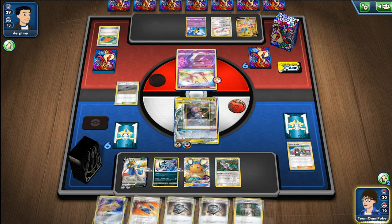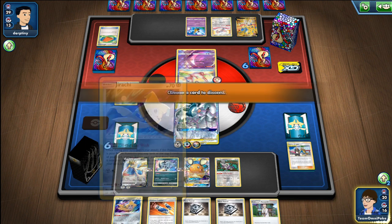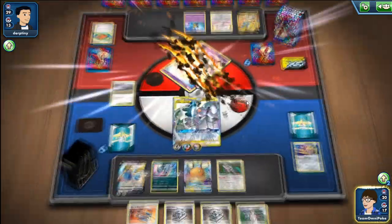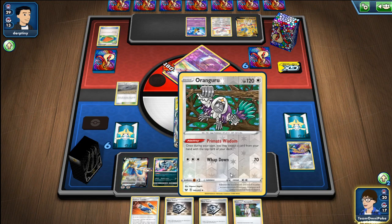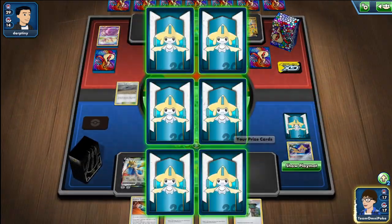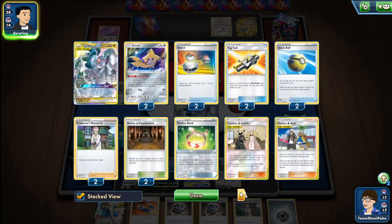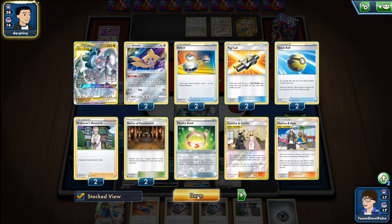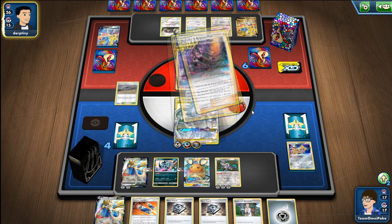I don't feel like I really need to do much here — I can just start churning through prizes. There are no Dolls in sight. I'm going to search for energy to guarantee that we have attackers in case any Yell Grunt plus Hammer plays happen. I also should have Metal Sorcery'd here this turn, playing around hand disruption. I have all four Customs plus my three gusting Catchers left, and no Dolls in sight, so we're probably going to be taking another two prizes with ADP — feeling pretty confident.